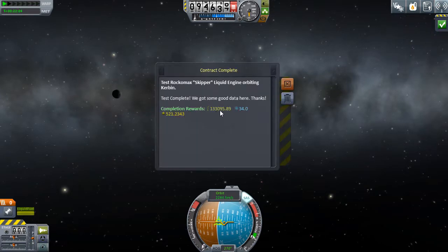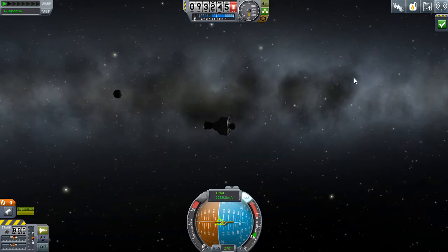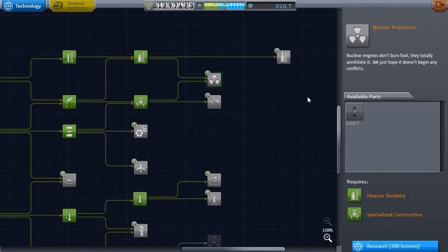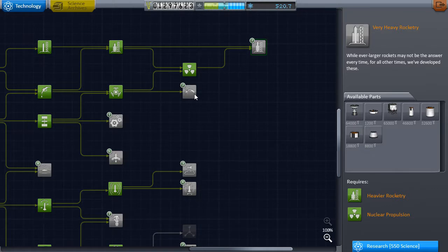Let's check that - we get 133,000 funds, much more than the 40,000 we spent, 34 science, and 521 prestige. Back to the space center - we've got a good chunk of science to spend. Nuclear engines definitely want to be part of our space program. We don't quite have enough to get Very Heavy Rocketry which is 550, but we did get some science from that mission so that's good.